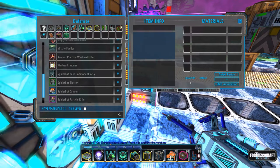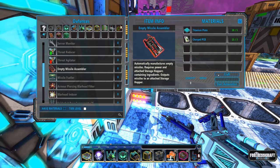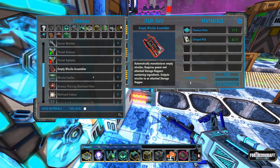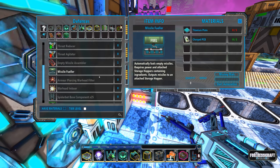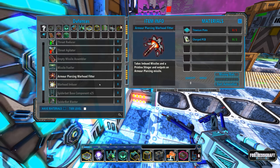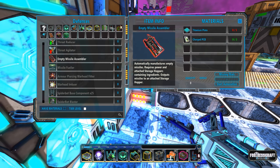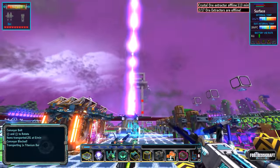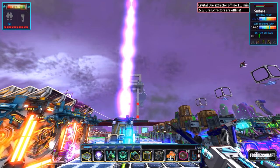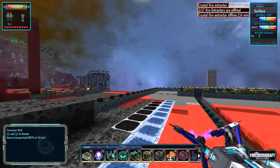We need the empty missile assembler, the missile fueler - I've got the stuff ready for this. There's also armor piercing warheads and all that, but I'm not going to worry about that right now. Before I can even think about placing them down, we have to think about where we're going to put it.